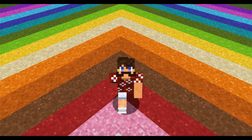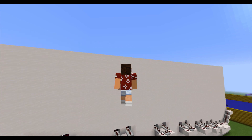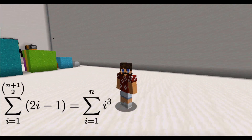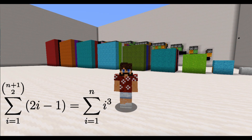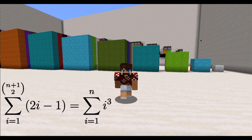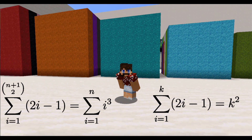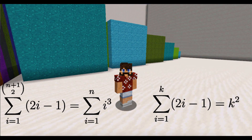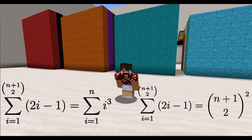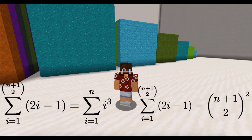But don't leave yet. I promised you that we would show a second identity using a result from a previous video. So follow me this way into this giant box made of quartz. In this room, we showed that the sum of the first n plus 1 choose 2 odd numbers is equal to the sum of the first n cubes. But today, we showed that the sum of the first k odd numbers is equal to k squared for all k. So if we sub in k equals n plus 1 choose 2, we have the sum of the first n plus 1 choose 2 odd numbers is equal to both n plus 1 choose 2 squared and the sum of the first n cubes.